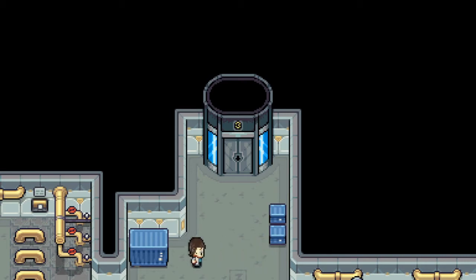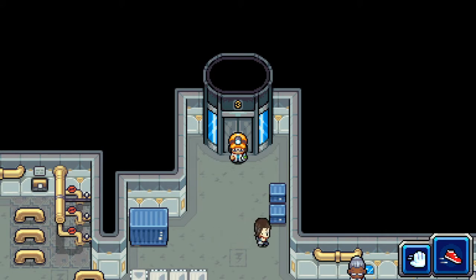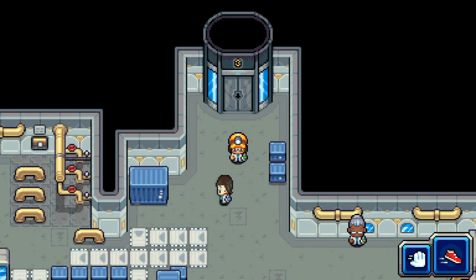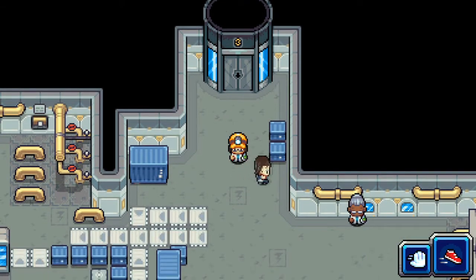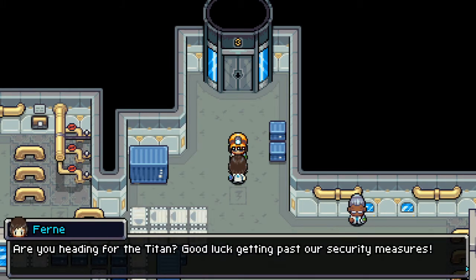Hello everybody and welcome back to another episode of the Coromon demo. We are on level 3 which introduces the conveyor belt and a very pacey kind of guy here. Let's see what Coromon he has to fight against. Are you heading for the Titan? Good luck getting past our security measures.